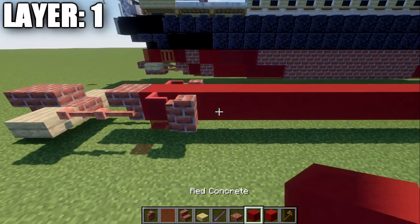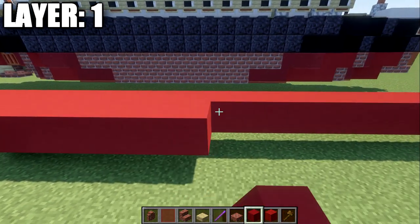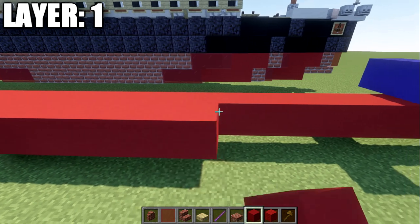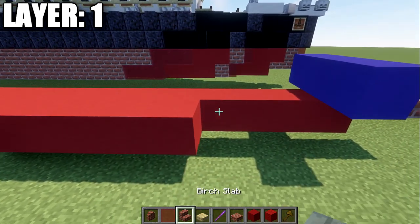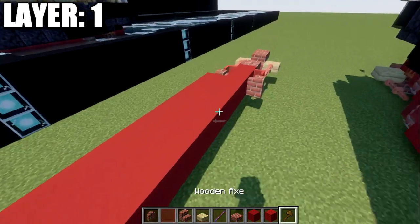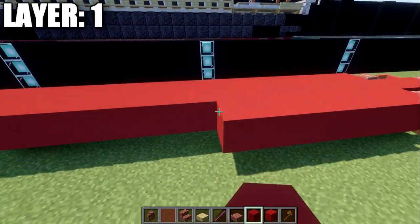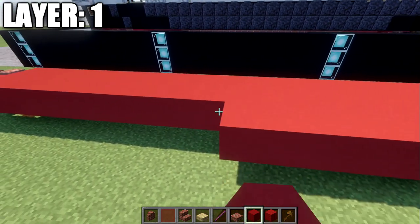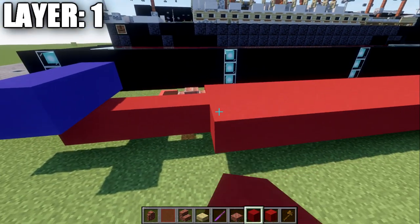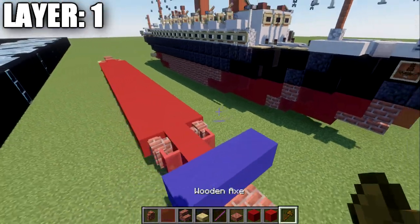After that, take the red concrete and go forward 20 blocks, then a brick wall and a red stained glass pane. Go over to the other side and do the same thing — 20 red concrete blocks, a brick wall, and a red stained glass pane going forward.